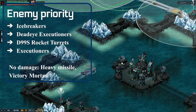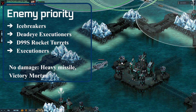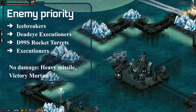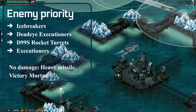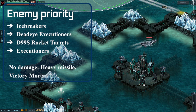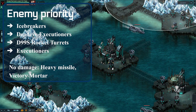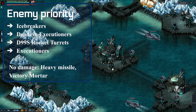Second are the dead executioners, because you can't actually shoot them down or really mitigate their damage. Countermeasures don't work against them at all, although evade does. Third are the D99S rocket turrets, because these do pretty massive splash damage to your fleets and you can't countermeasure them, though they don't have quite as much range. Next are the regular executioners — you can usually shoot down five out of six shots and have a 50% chance of evading the last one. They're really not that bad.